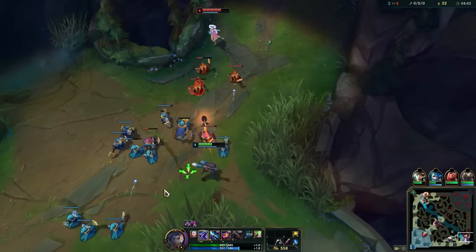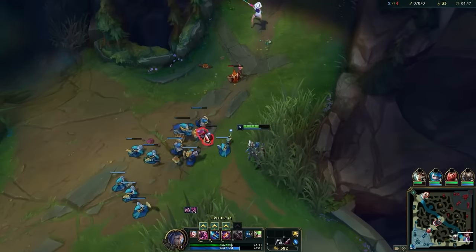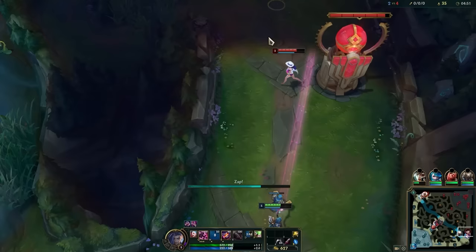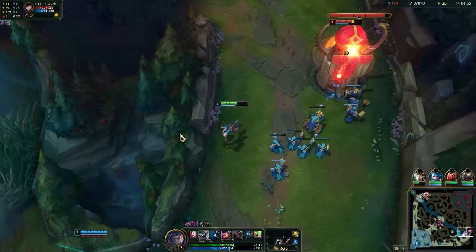Ideally, you should be nonstop auto attacking the wave to keep your passive stacked to spam shove. But if your opponents try to contest the push against you, don't be afraid to use some mana with your rockets to deny them any possibility of taking control of the wave from you.